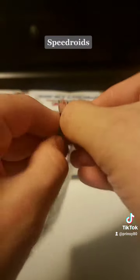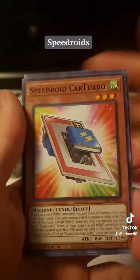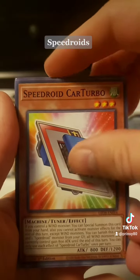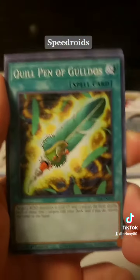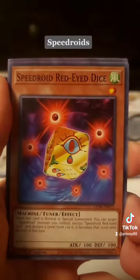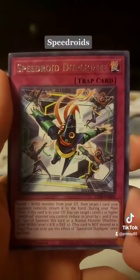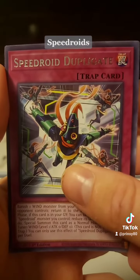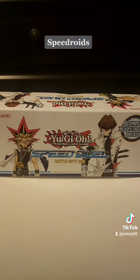Number two. Speedroid Car Turbo, Sapphiring Swallow, Quilt Pin of Gulladoss, Speedroid Red Eye Dice, and Speedroid Duplicate. And that is for the Yu-Gi-Oh!